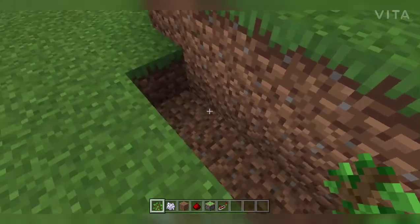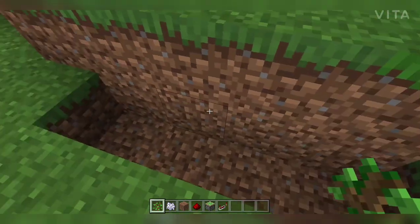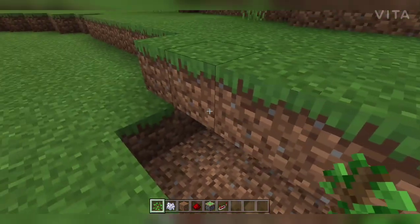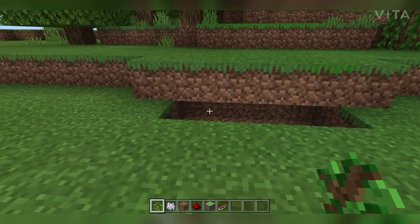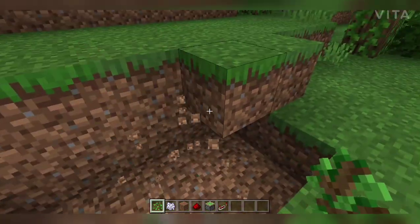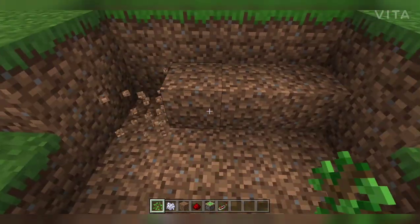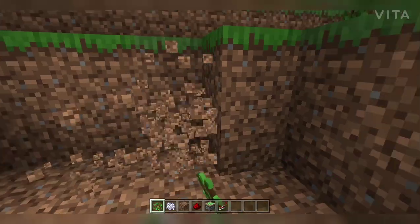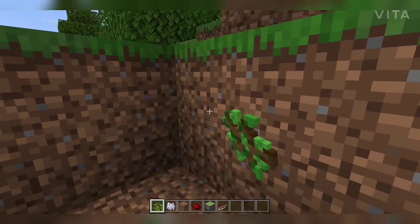Let's begin by digging one block deep. After doing this, we'll be going inside and making stairs to go inside the base. We need to dig more — actually let's remove this so we can dig properly. We've dug four rows, so we'll make another two rows.